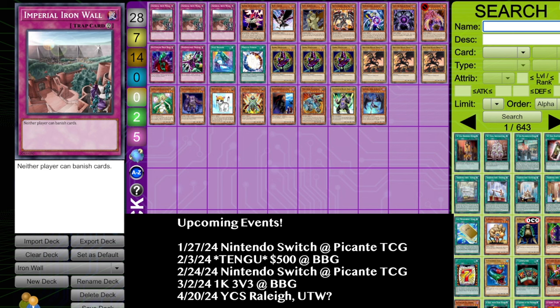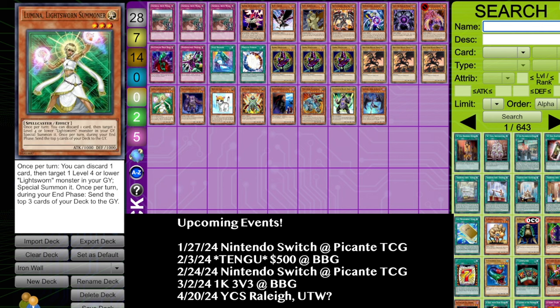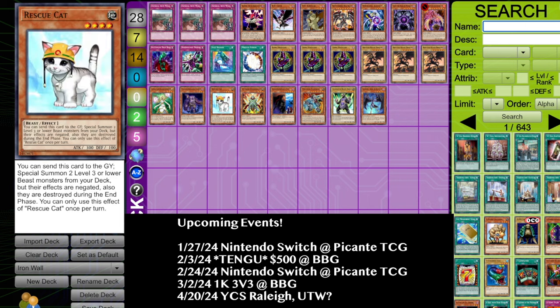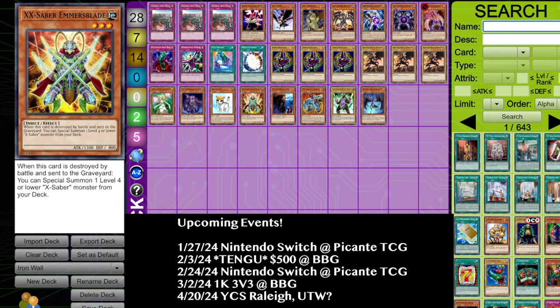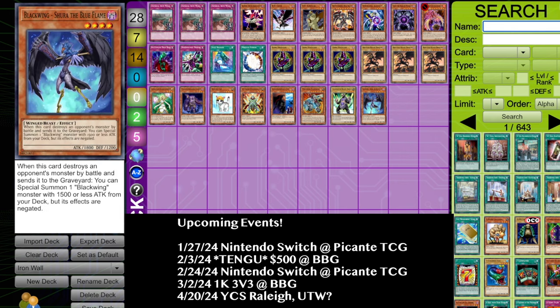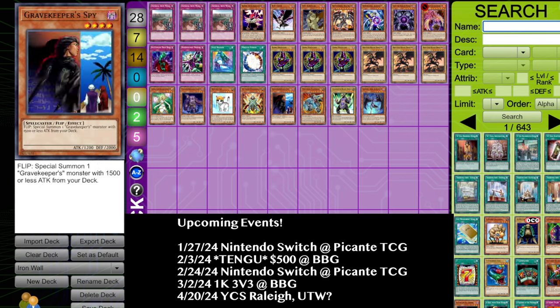Imperial Iron Wall, if you're not familiar with this card, is a continuous trap card that says neither player can banish cards. Decks that could use this card would be something like Lightsworn, Zombies — though to some extent you do get infinite Plaguespreader Zombie uses while Imperial Iron Wall is on the field, but you do lose access to Allure of Darkness and Mezuki. So be careful when considering Imperial Iron Wall if you're playing Zombies. Something like Synchro Cat, X-Sabers, Gravekeepers, Machina, Gladiator Beasts, and Blackwings are all decks that could definitely take some kind of advantage of playing Imperial Iron Wall.